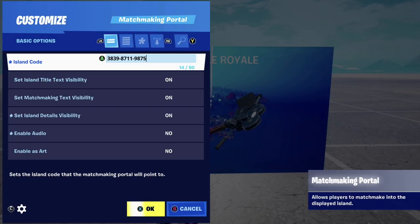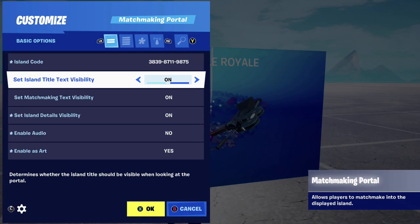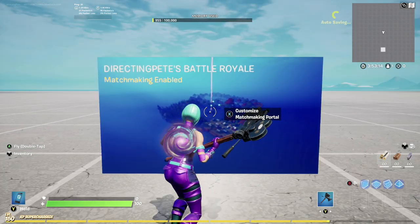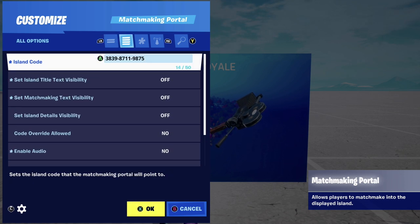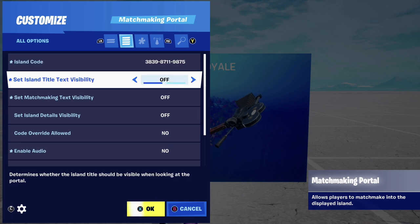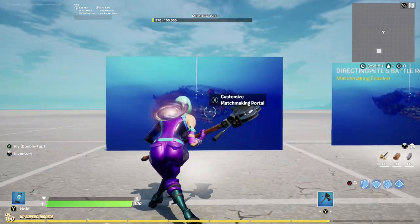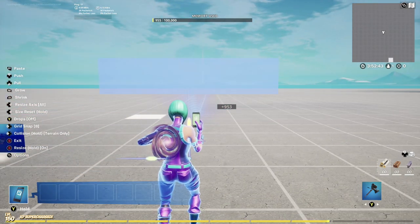Now let's move on and show you how to create some cool artwork out of this. Going back into the settings, the only difference is we're going to turn off a few things. I'm going to say no to 'enable audio' — I find it a little loud. I did notice a bug: all my settings look correct but it's still showing the text. What you'll want to do is click it, duplicate it, and the duplicate will work fine with the new settings. Then just delete the old one.